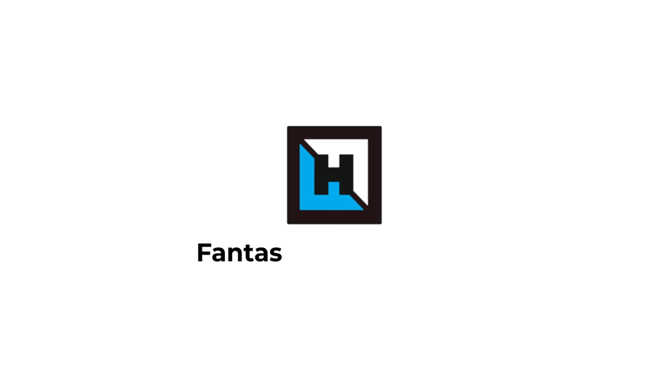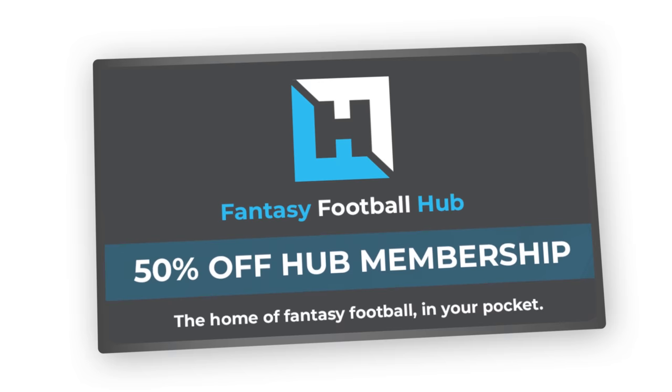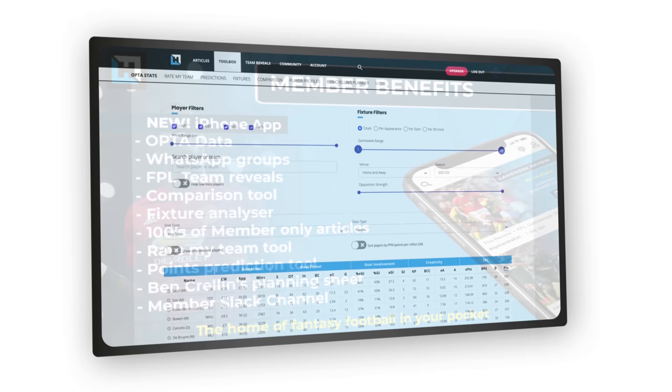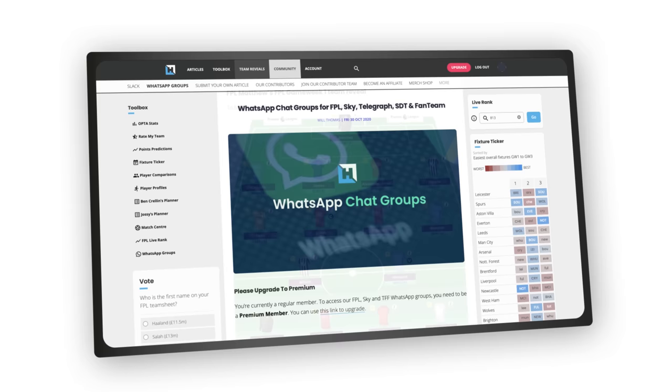Fantasy Football Hub are currently offering any FPL TV viewer a huge 50% pre-season discount on their annual packages. By becoming a member, you'll gain access to one of the biggest FPL communities, with extensive Optus stats, player comparisons, fixture tickers, planning spreadsheets, community WhatsApp groups, and even team reveals every game week from some of the world's best FPL managers. To get signed up and receive a 50% discount this pre-season, simply click the link in the description box below.